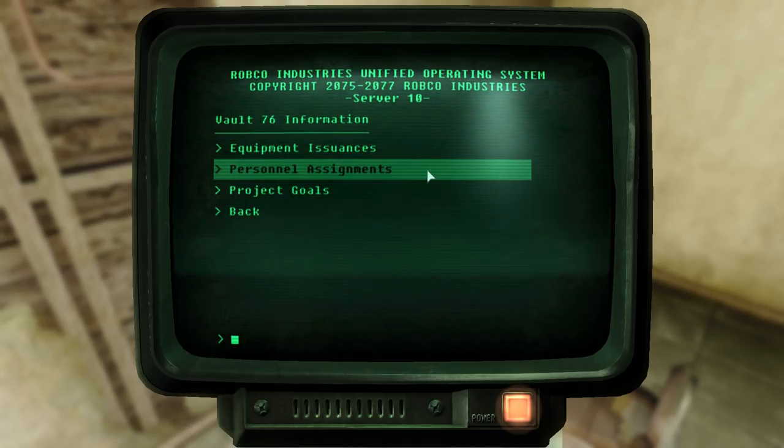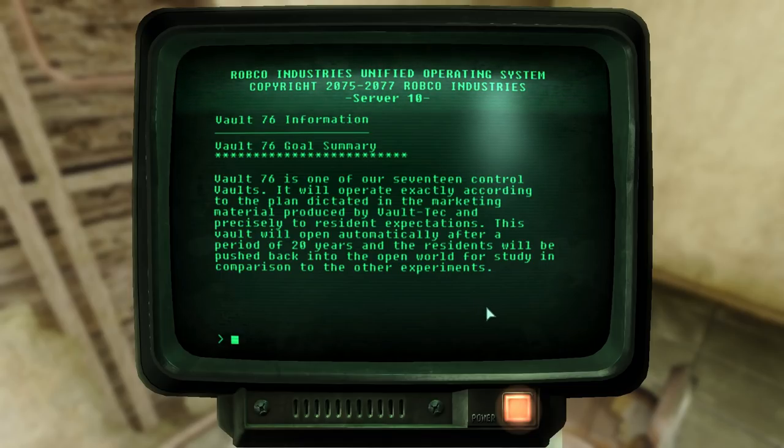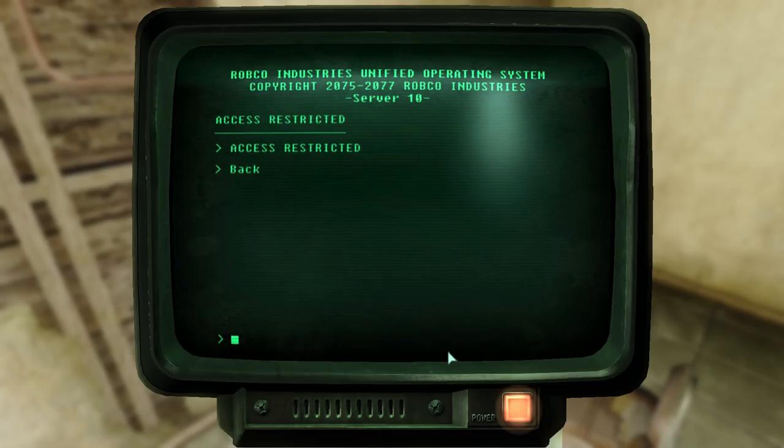We learn why when we read the next item on Personnel Assignments, which instead talks about Vault 76 goals. Vault 76 is one of 17 control vaults. It will operate exactly according to the plan dictated in the marketing material provided by Vault-Tec and precisely to resident expectations. This vault will open automatically after a period of 20 years, and the residents will be pushed back into the open world for study in comparison to the other experiments. So as a control vault, Vault-Tec was not performing any experiments — this was a normal vault, one of only 17. In the next section, Project Goals, access is restricted, and that's all the information we get from this terminal.